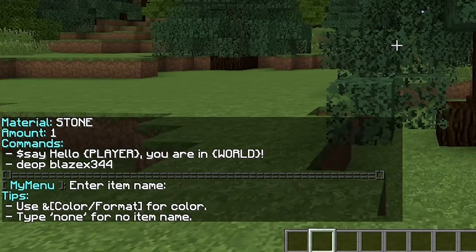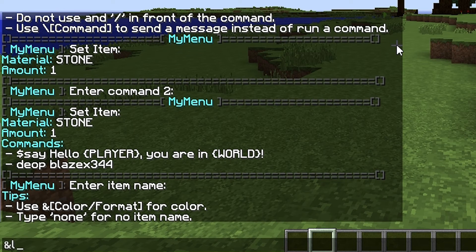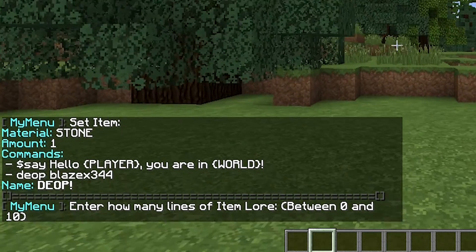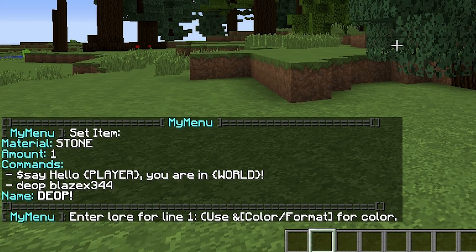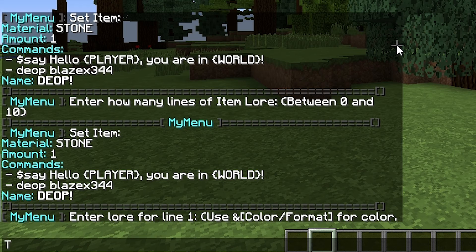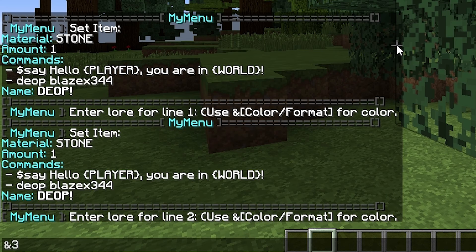Now you can enter the item name. It's stone, but you can use a color code. Let's call it 'Diop' — that's the title of our item menu name. And then item lore — basically how many lines of description do you want? Let's say two. Item lore line one: 'This will say hello to you.' And line two with a color code: 'And also Diop you.'